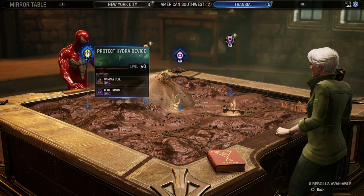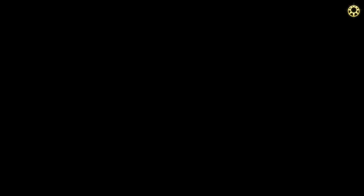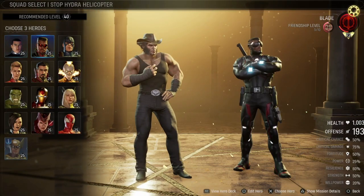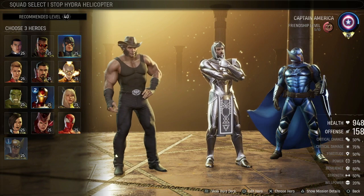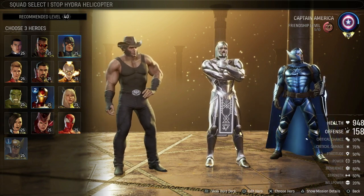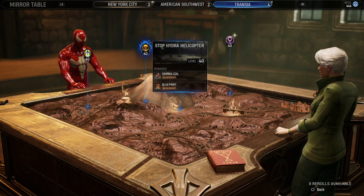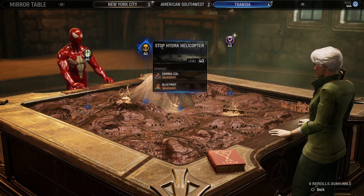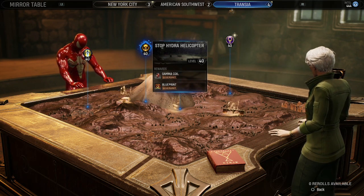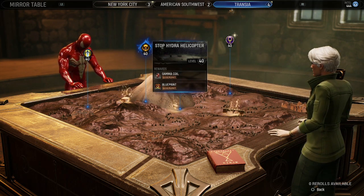You're going to take the mission for the coins or whatever, then include Iron Man to speed up the mission, and then take one more character that you're working on. This is simply to go through missions fast, especially when you're grinding resources. He is the best character to consistently speed up the time of mission completions.